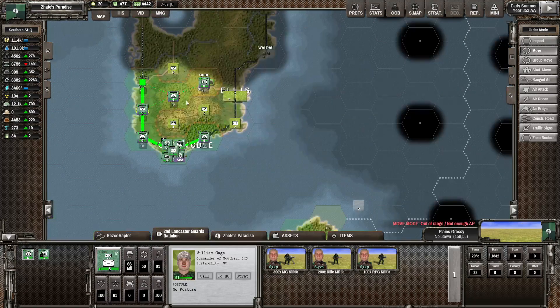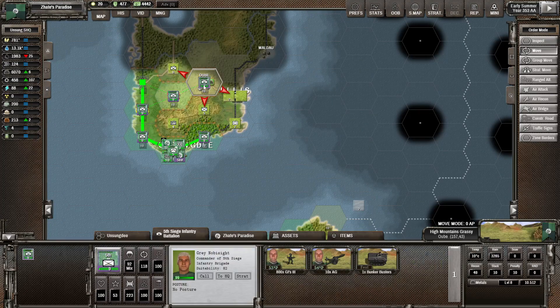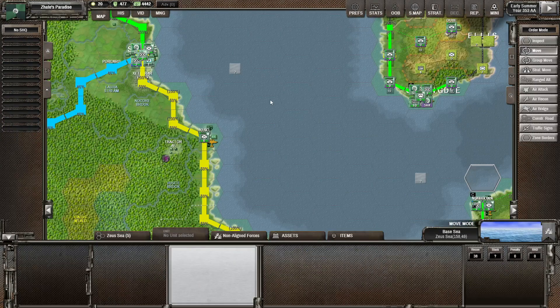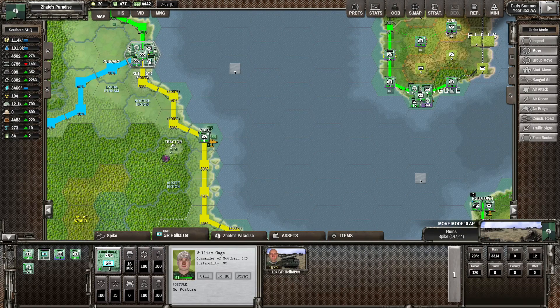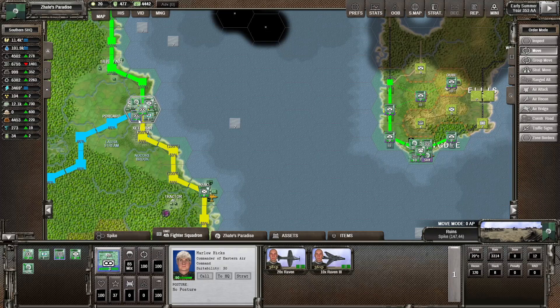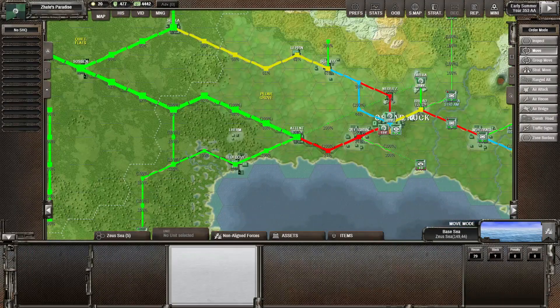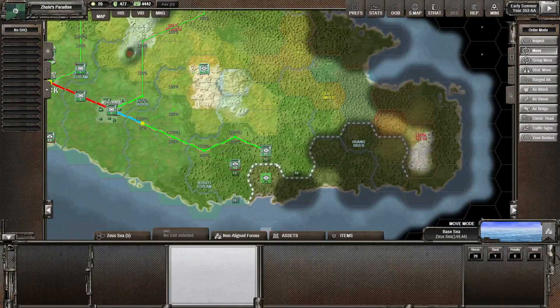We can bring that one back - there is a bit of enemies in here and this one's starting to be a little bit low on supply. We've got the hell eraser over here - we could send that to the western front and just nuke the enemy capital. Definitely an option, though whether it's a good option - probably not.